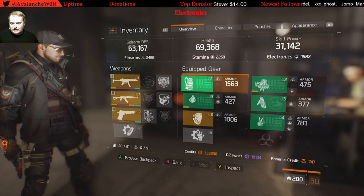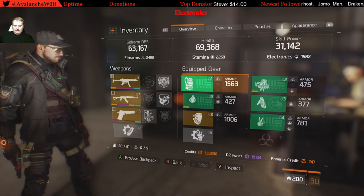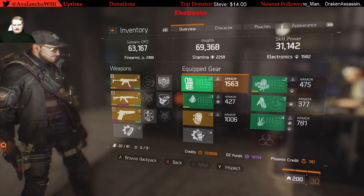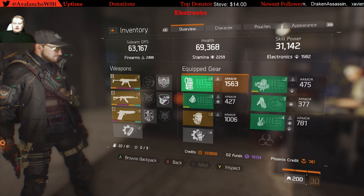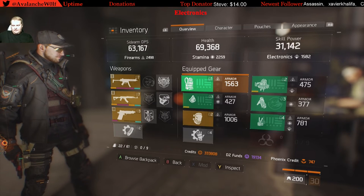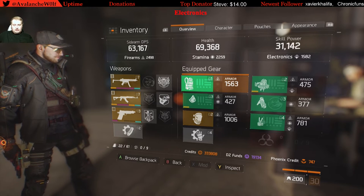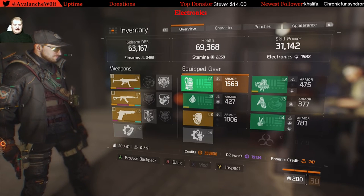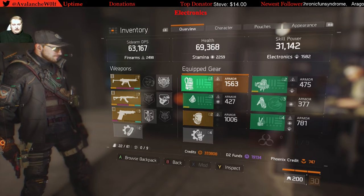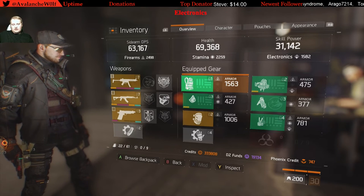Next, we'll go down to skill power. There is still a current cap for skill power at around 50,000, which they have not lifted even when they put this set together. You want to make sure you can at least get to 50,000 skill power with the 100% boost. My character was running 25,000 skill power which went up to 50k, so I could run pulse 24/7 by myself and my defibrillator grenade would revive and heal teammates to almost full HP.